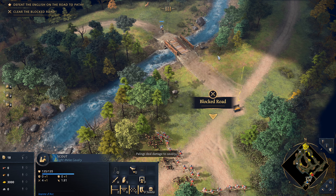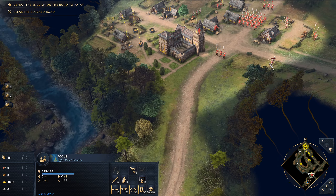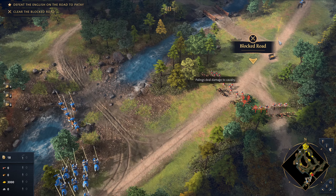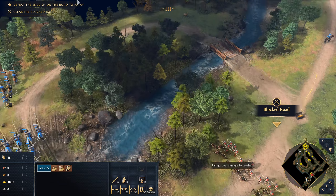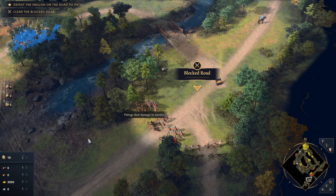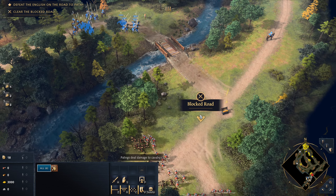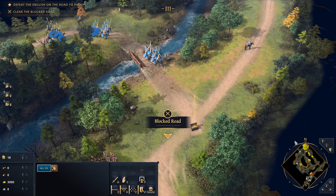We're going to try to get over the bridge. Seems like everything is okay, so let's move our troops. How do we charge these guys? We should probably open up here and then have an open charge. I'm afraid they might be able to open shots at us, so we're just going to move piecemeal with smaller numbers.